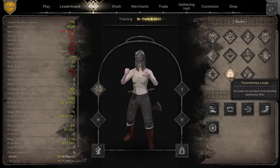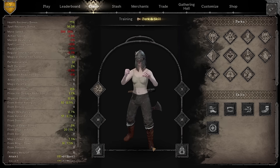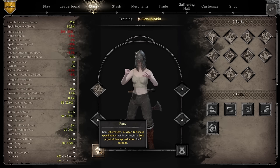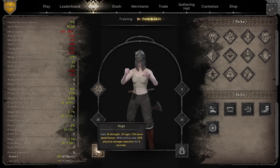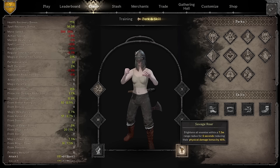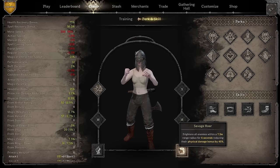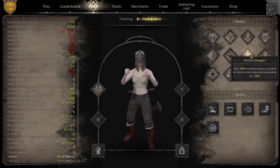Another great perk is treacherous lungs. If you combine rage with savage roar, treacherous lungs increases the duration of both by 50%. So you'll have nine seconds of rage instead of six, and nine seconds of savage roar instead of six - that's what you get.